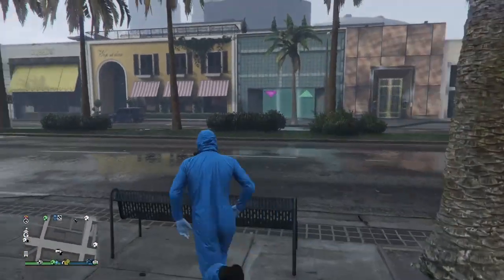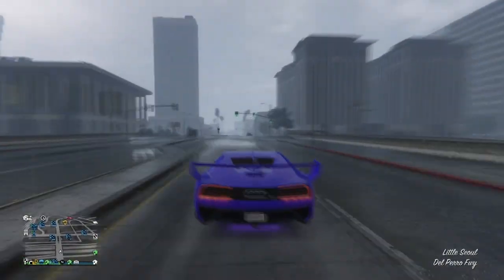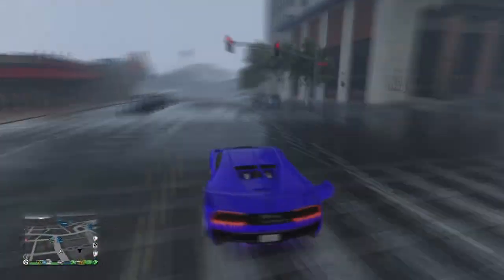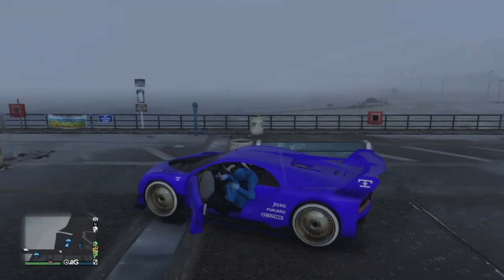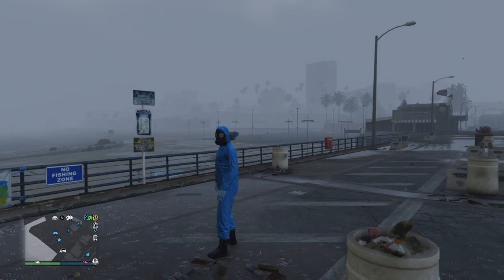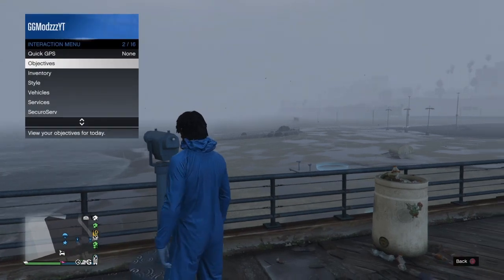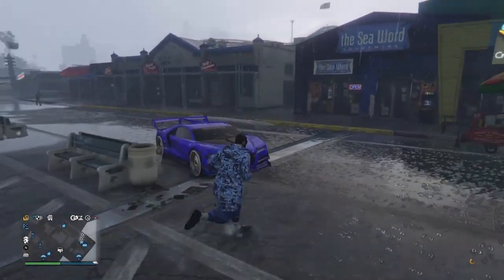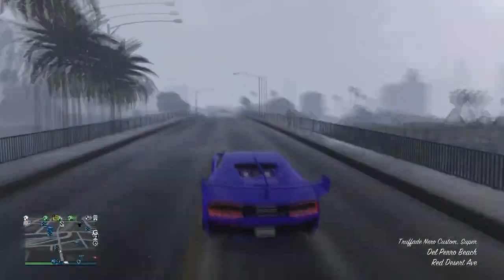Once you've equipped that, make your way over to the pier. You'll see a blue telescope there. You now can't use the telescopes in your apartment for some reason, so you have to use the one at the pier. Now just select the outfit you want for the invisible torso and you'll see a black gas mask appear on the outfit.